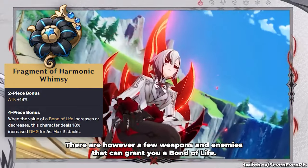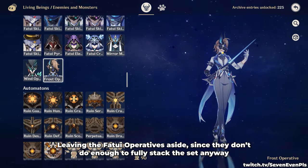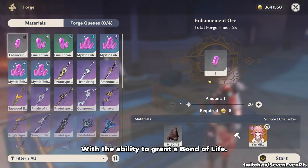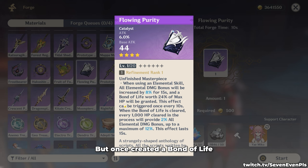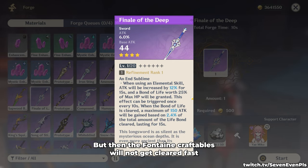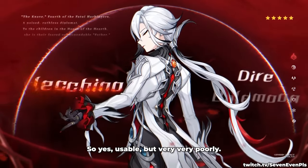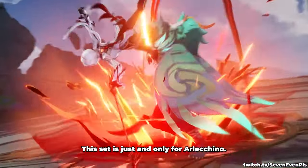There are however a few weapons and enemies that can grant you a Bond of Life. Leaving the Fatui operatives aside — since they don't do enough to fully stack the set anyway — and the new weekly boss, let's look at weapons like the two Fontaine craftables with the ability to grant a Bond of Life. Activating the set with any of these weapons is possible, but once a Bond of Life is created, you can only decrease it and not increase it, which means that if you heal it all, you're not able to stack the set until the next rotation. Healing by small amounts will keep the set active, but then the Fontaine craftables will not get cleared fast and not actually give you their bonus. So yes, usable, but very, very poorly. In practice, as of 4.6, this set is just and only for Arlechino.